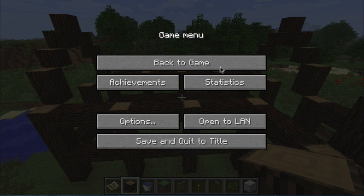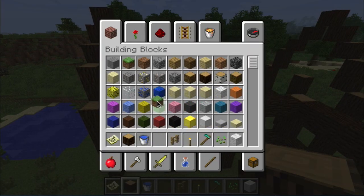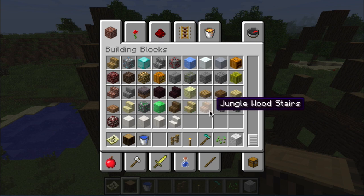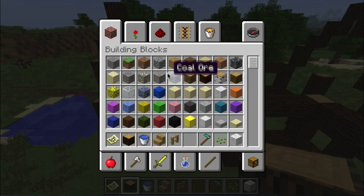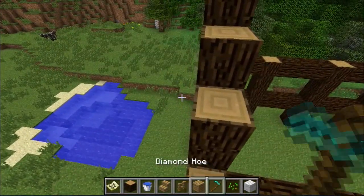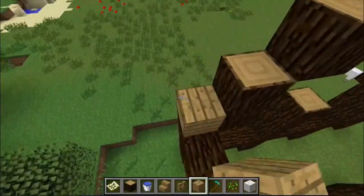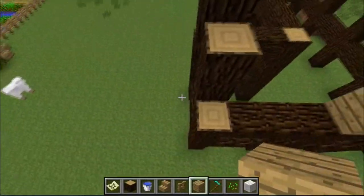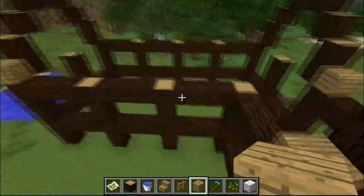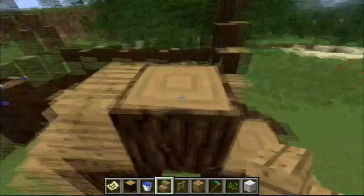Alrighty, I am back with the next part. And what are we looking for? We are looking for what's called stairs. Stairs are going to be needed. Let's take these wooden planks here and place them around the edge right here where there's two. And then once you do that, I'm going to take these stairs and place them going up like this.